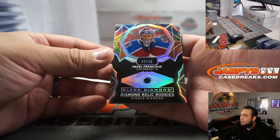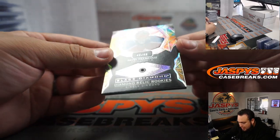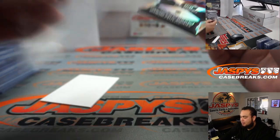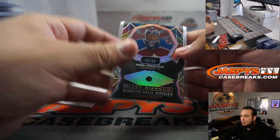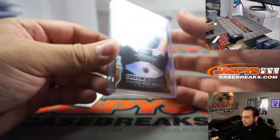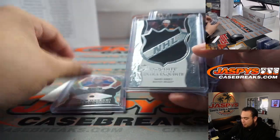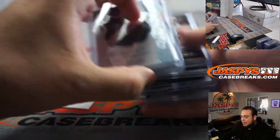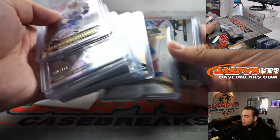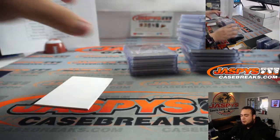Look at that — the diamonds look so beautiful this year, look at this color. Pavel — 42 out of 49, that's a single diamond for the Avalanche. What a beautiful card, man, they really made them pop this year. Nice break for the Avalanche — one of Josh Cruz's. The Avalanche could have some really nice hits in the second half as well, guys. That's a really really cool diamond. Very very nice case, guys. Remember, the second half is in the store — there are eight spots left if you guys want to get the next one rolling. Could be some more nice diamonds — that was a single diamond so I'd expect at least a double or triple diamond potentially in the second half. Let's get it going guys, JaxbysCaseBreaks.com.